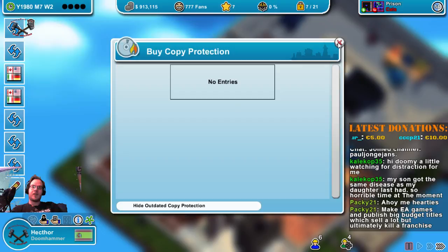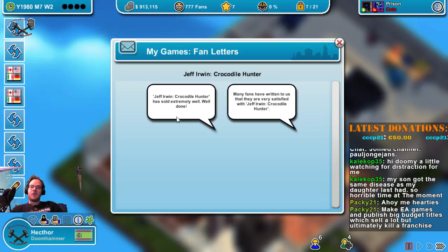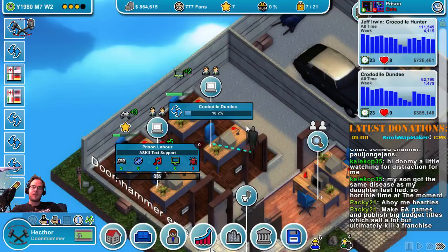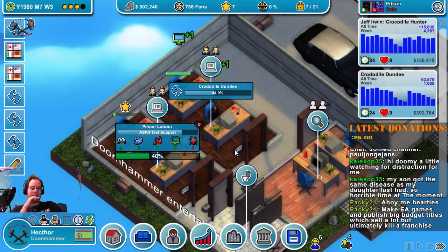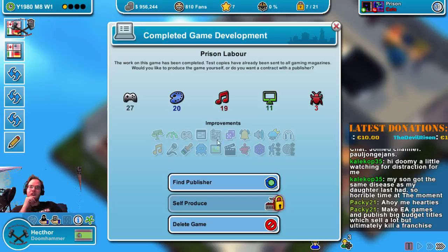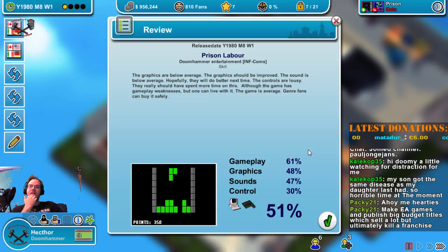Any fan letters? Yes — Jeff Irwin Crocodile Hunter is doing extremely well and they are very satisfied with it. Splendid. Let's make this game. Jeff Irwin has sold extremely well — congratulations! Prison Labor — sure, let's publish it. Infcoms still has that publisher, so let's do that. It's not going to do very well either. Topic in trend, genre in trend, but 75%.